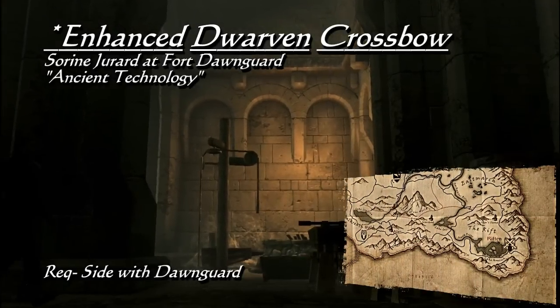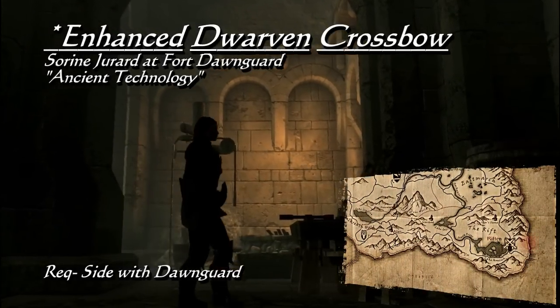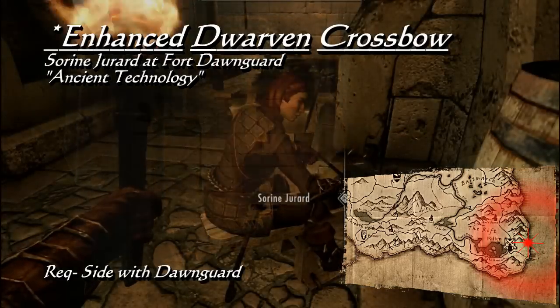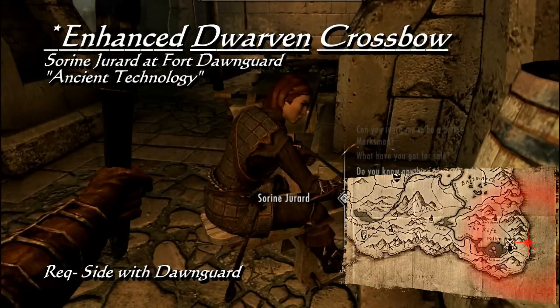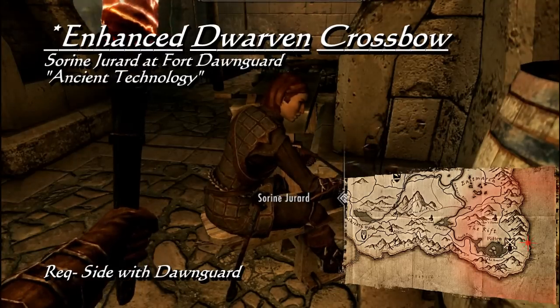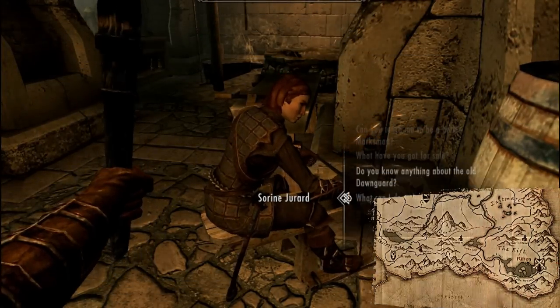When you are introduced to the Dawnguard and Isran has you retrieve Sorine Jurard, you can help her in finding ancient dwemer schematics through the Ancient Technology radiant quest. The sixth time you do this, you will be retrieving the schematic for the enhanced dwarven crossbow, and not only will she sell it to you, she will teach you how to make it yourself. Of course, this will not be available to you if you side with the Volkihar vampires.